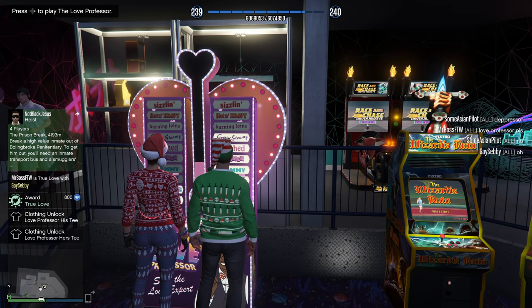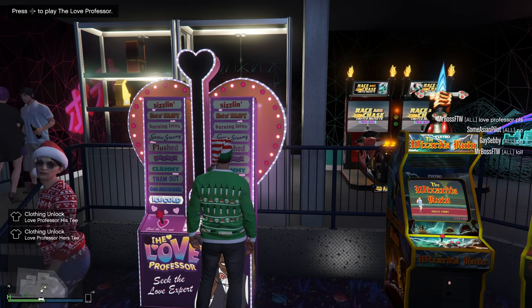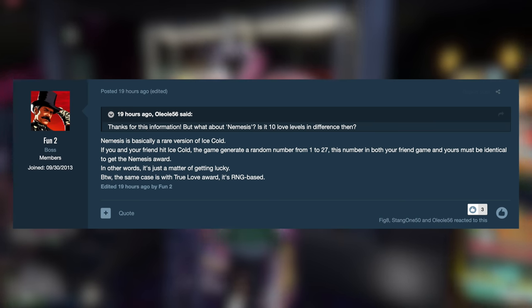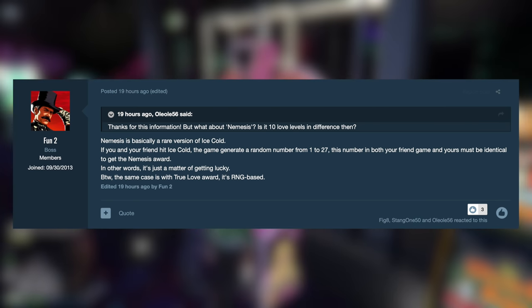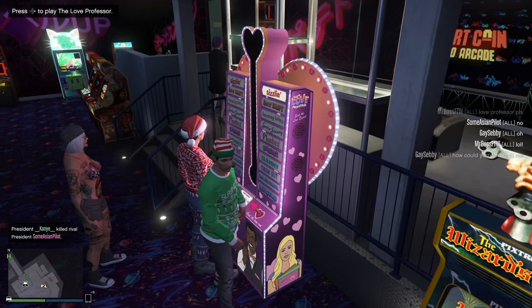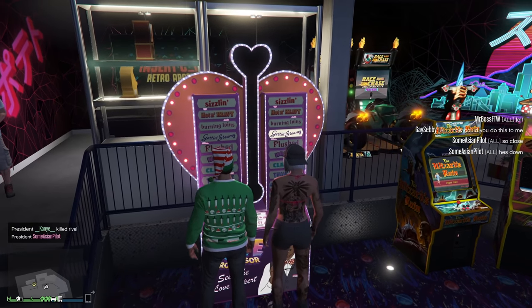The hardest award is definitely Nemesis. InsiderTestFunds2 explains that Nemesis is basically a rare version of ice cold: if you and your friend both hit ice cold, the game generates a random number from 1 to 27. That number in both your game and your friend's game must be identical in order to get the Nemesis award — in other words, it's just a matter of getting lucky. The odds don't sound very good.